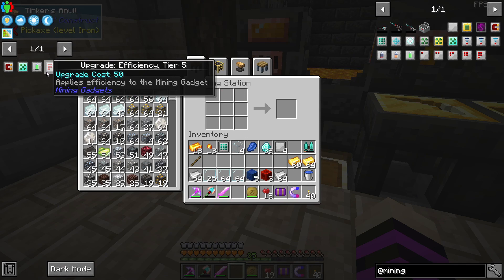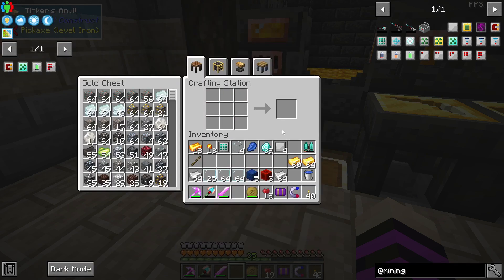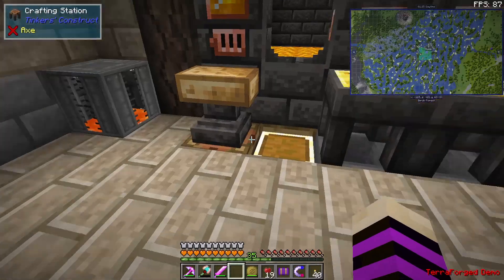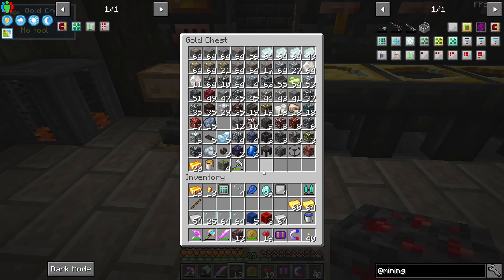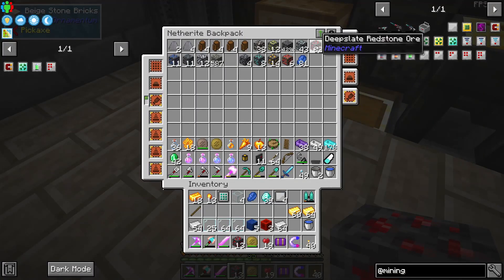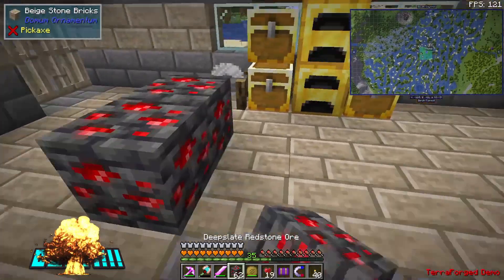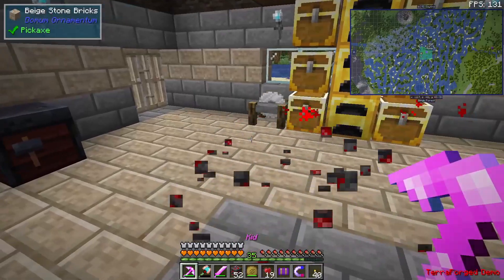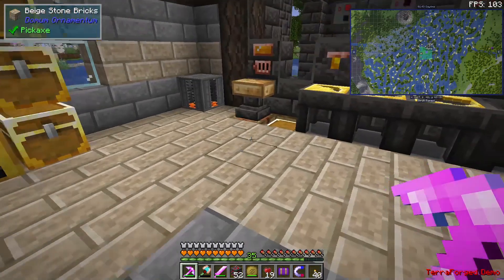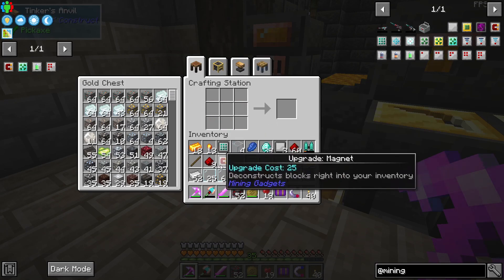We can use the magnet upgrade. Let's break down some redstone. I picked up redstone ore — I got a lot in here. And magnet. Three by three and magnet.